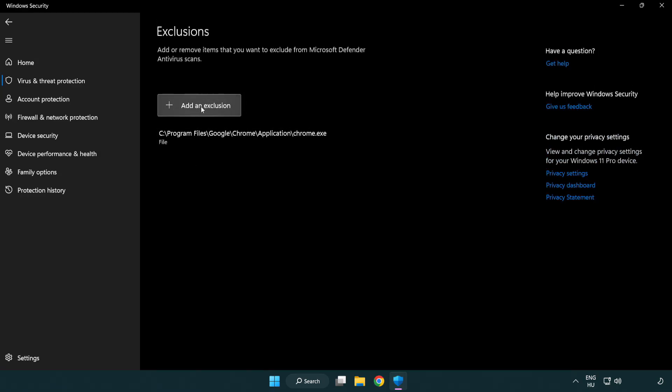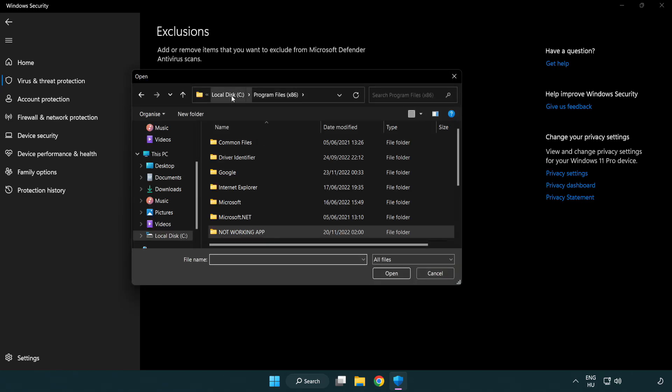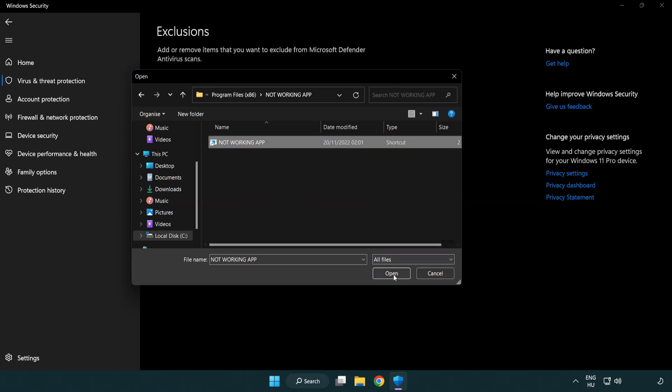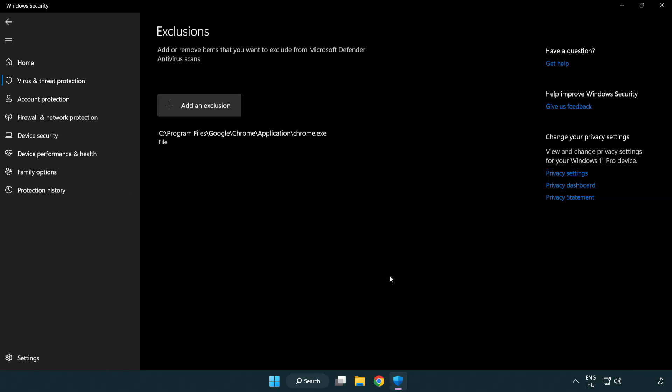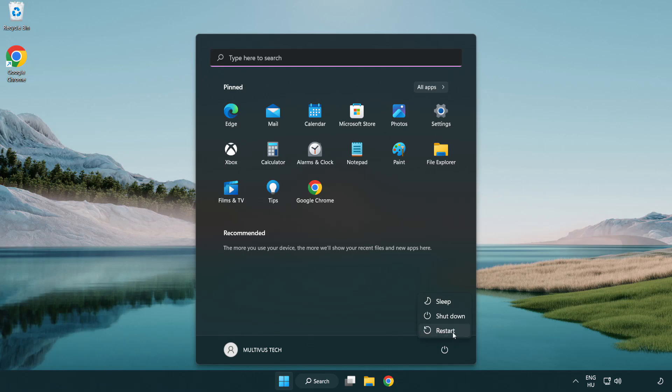Add an exclusion by selecting File and Folder. Find your not-working application, select it, and click Open. Problem solved — like and subscribe.